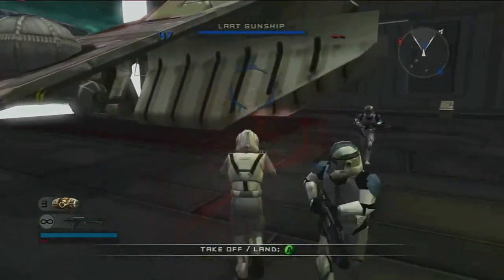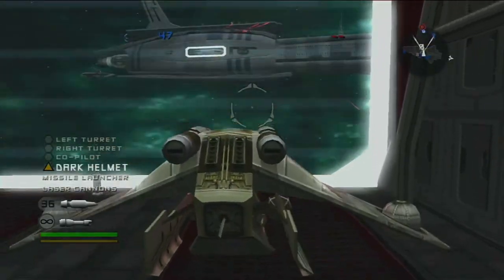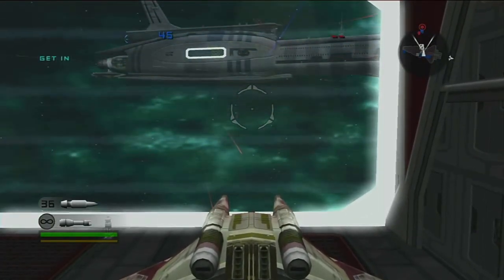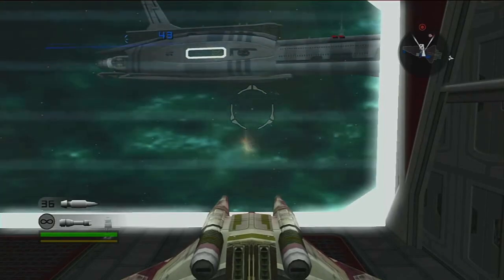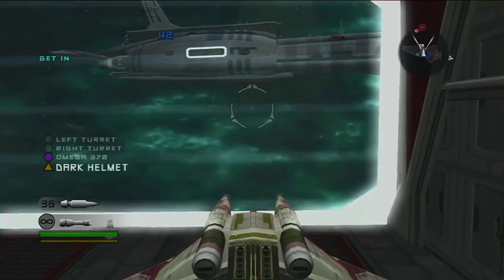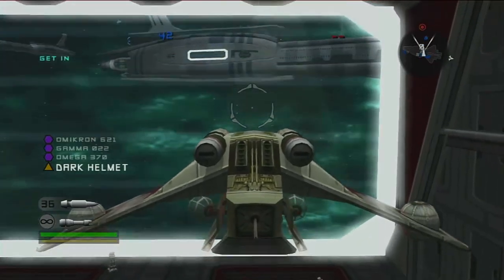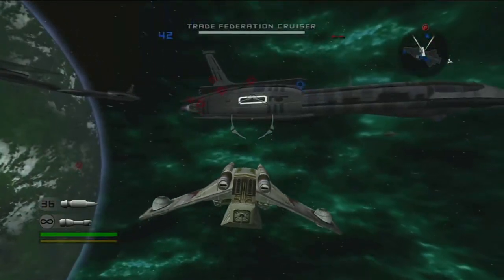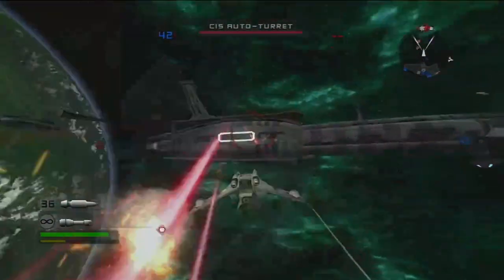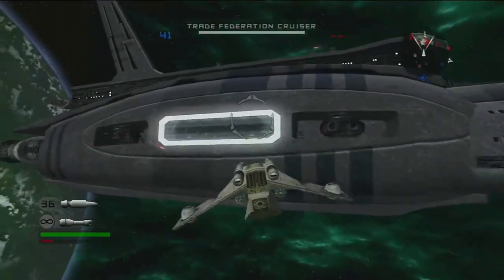The next objective is we've got to land an LAAT gunship in the CIS's cruiser. Get in, guys. Let's go — charge! It's not that far away. Unlike the other space battles where it's a few feet away, but in this space map it's closer.